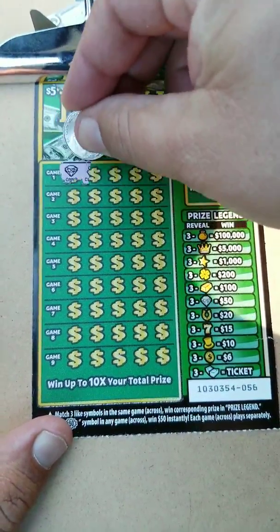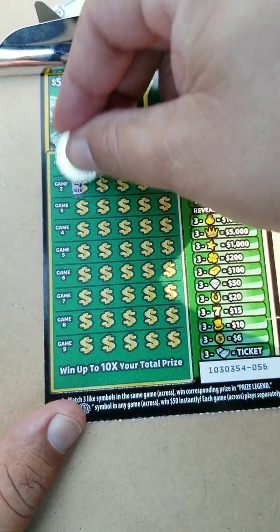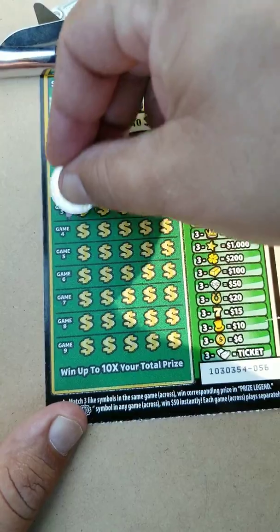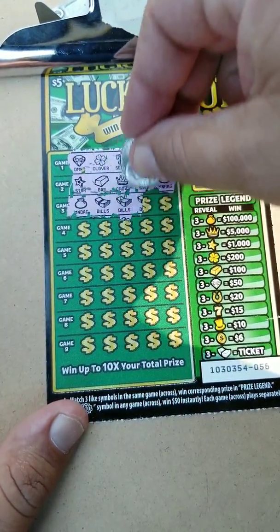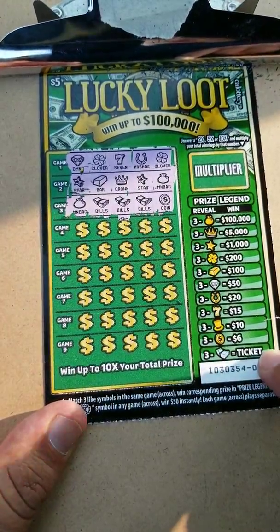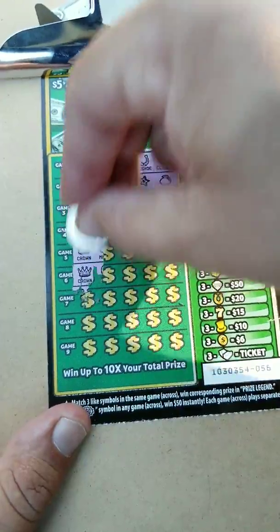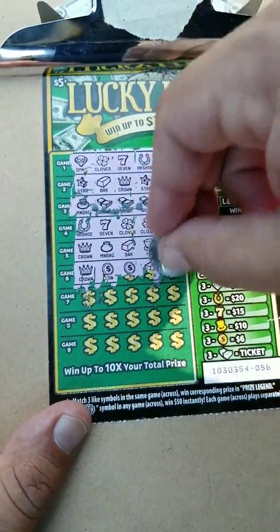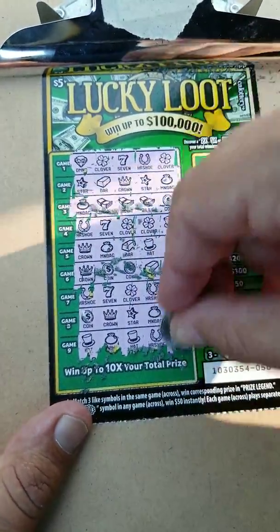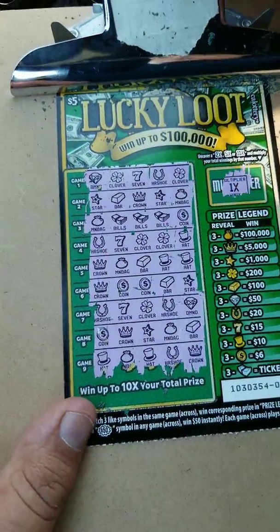Let's see if we can get anything. We got a diamond, a clover, a seven, a horseshoe, and a clover — nothing on the first one. We got a star, a bar, a crown, a star, and a money bag. We got a money bag, bills, bills, bills — there you go, that's a winner right off the bat! Three bills is a free ticket, so we already know this is gonna be a one-time multiplier. Yeah, looks like just a free ticket, but that's okay. We're one for one right now — I'll take that all day long.